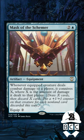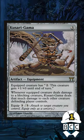Number two: Mask of the Schemer. Same thing, but better though. Number one: Kusari Gama. Because it's friggin' cracked.